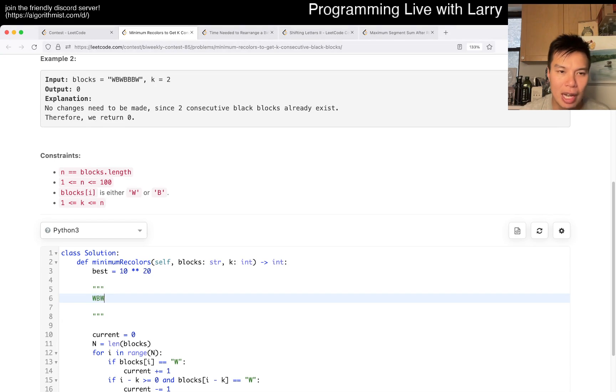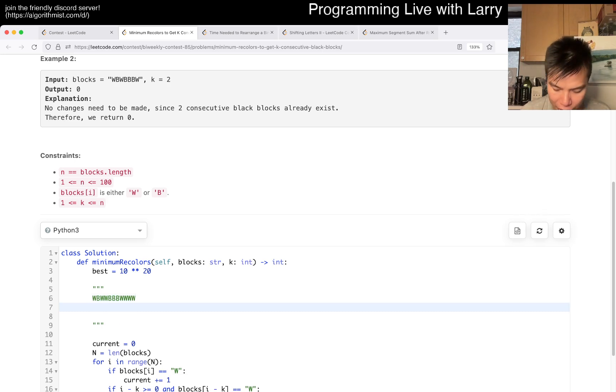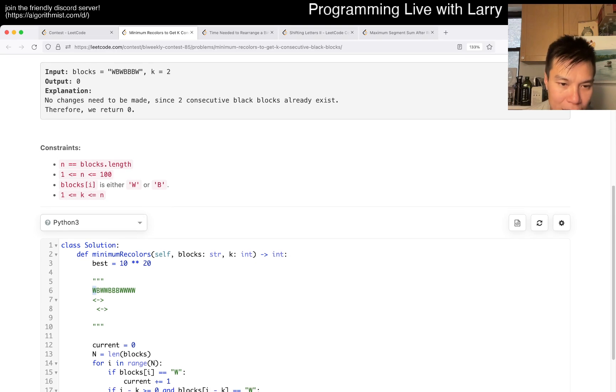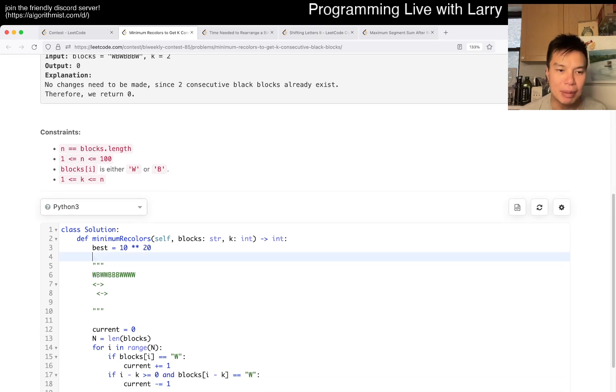The idea is sliding window. Let's say you have some blocks and k equals three in this case. You just measure the number of white blocks within every sliding window going from left to right. This is your initial window, and you move it to the right — you add in a block entering the window and remove a block leaving the window, then count the number of white blocks inside those k blocks.